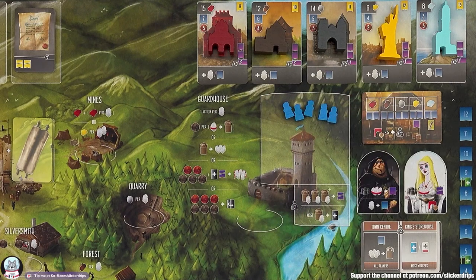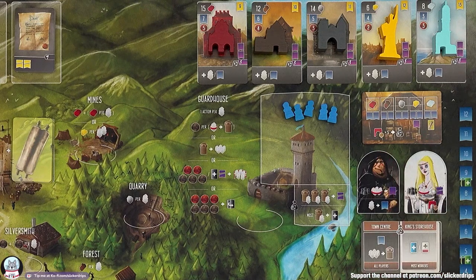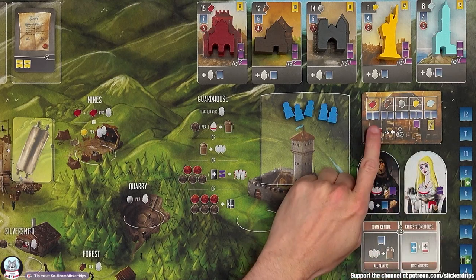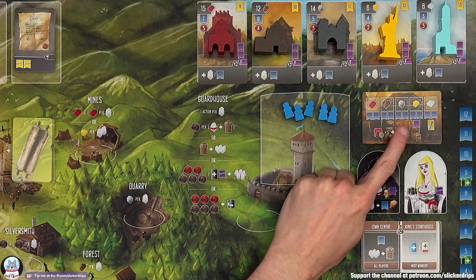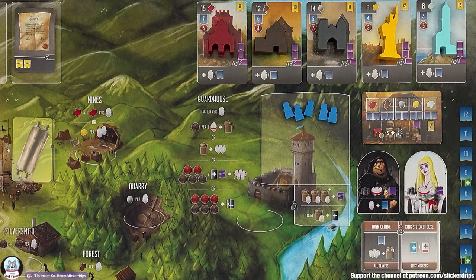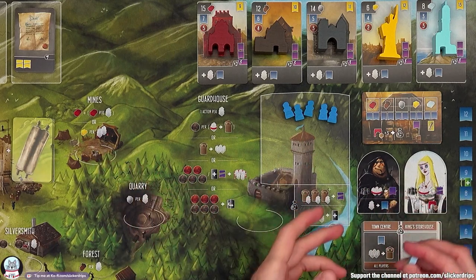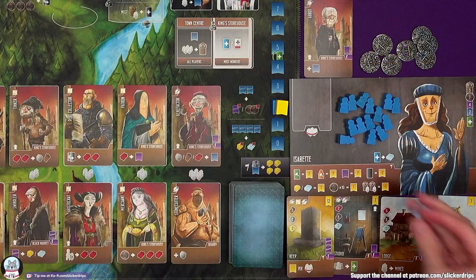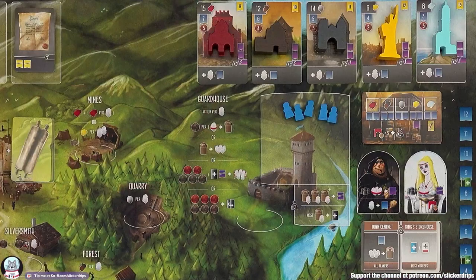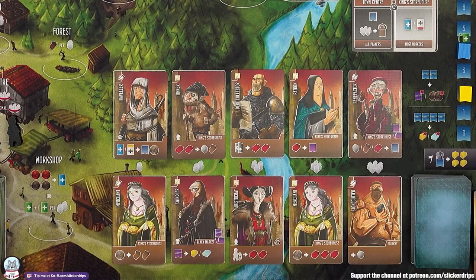Another thing that can happen: when you place your worker where the Princess is, you may make a contribution. The contributions up here are for any of the resources in the game — you can only make a contribution if it hasn't been made yet, one resource per contribution card, and you'll gain the rewards underneath. For bricks, wood and stone it's two influence; for gold it's two influence and a virtue; for marble it's two influence and a reward card. I think I want to just do this contribution now.